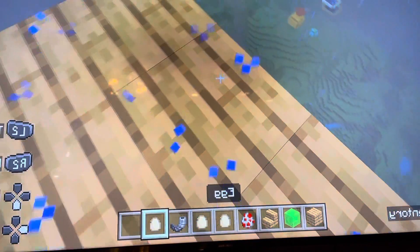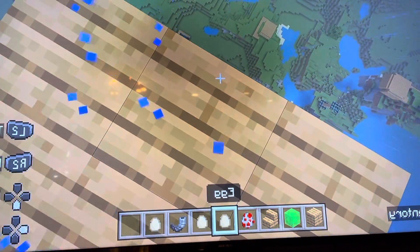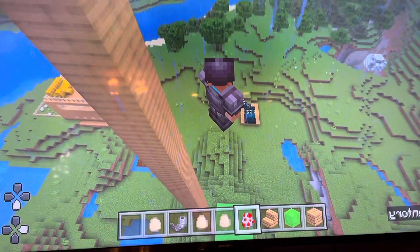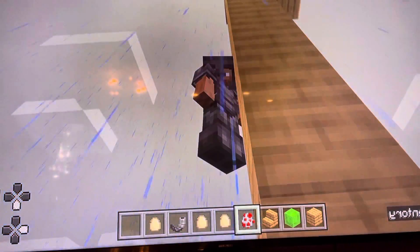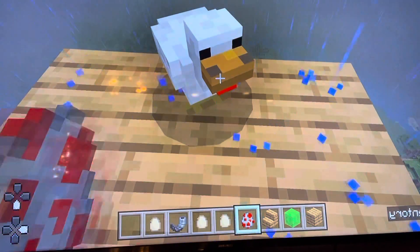All right, let's see how high I can bounce, first of all. Now let's fly up here with a tippity-tap, and it is right next to a fake cloud that I built. Let's spawn a chicken.